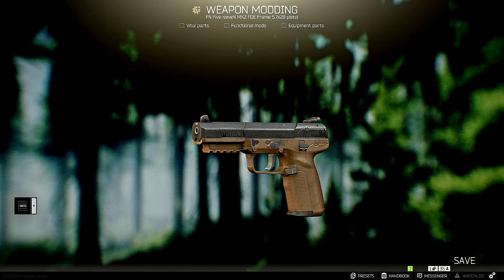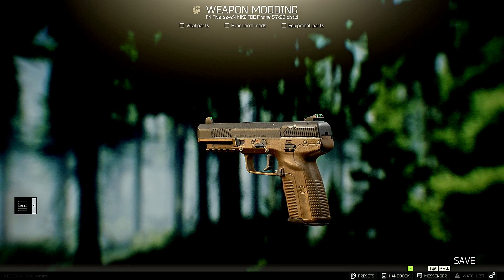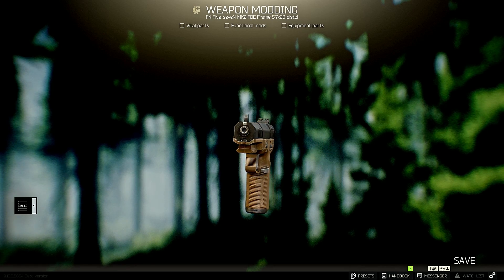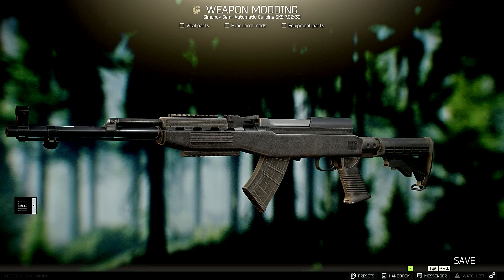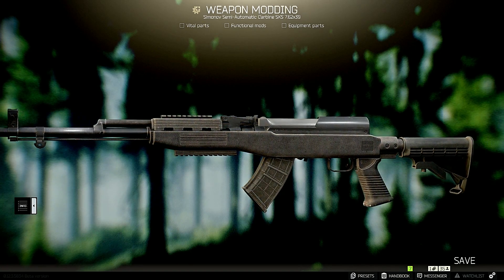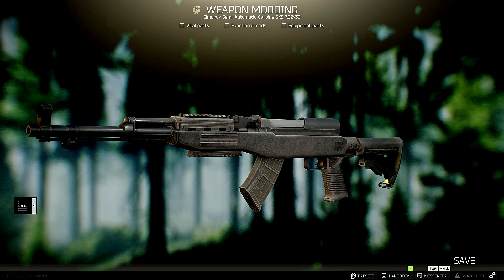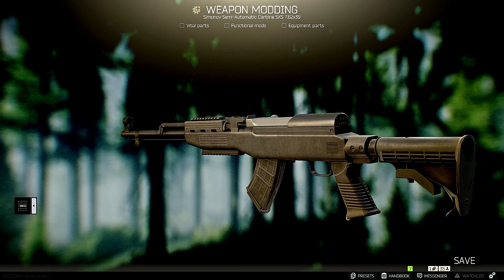The next gun I want to focus on is my favorite trade, and it's only from Mechanic level 2. I can already hear you guys sighing like it's not that good, but for one GP coin you get an SKS with the Tapco stock on there and already having a 20-round mag in it — it's a great deal, especially if you find the GP coin and don't have to buy from the flea market.